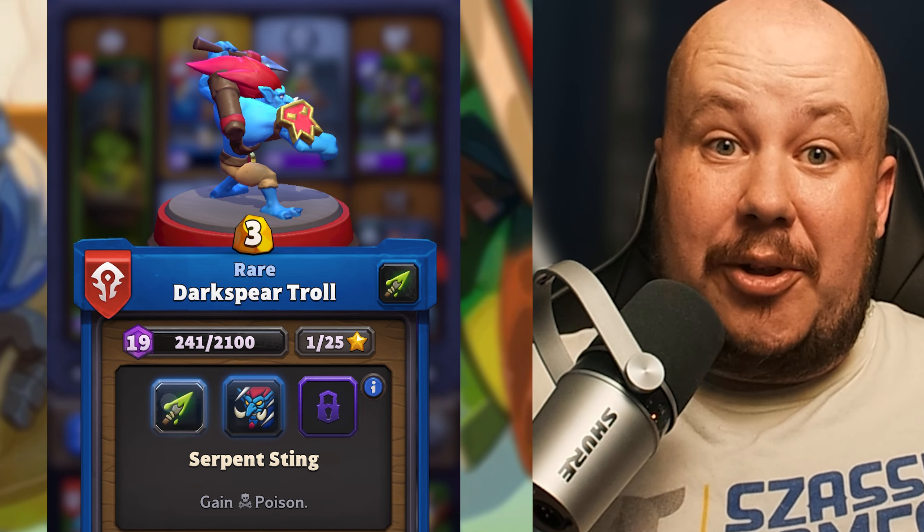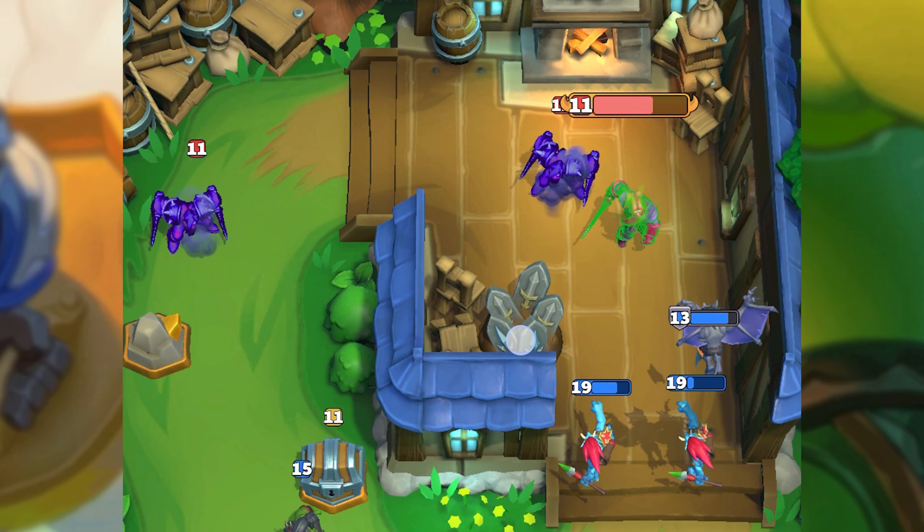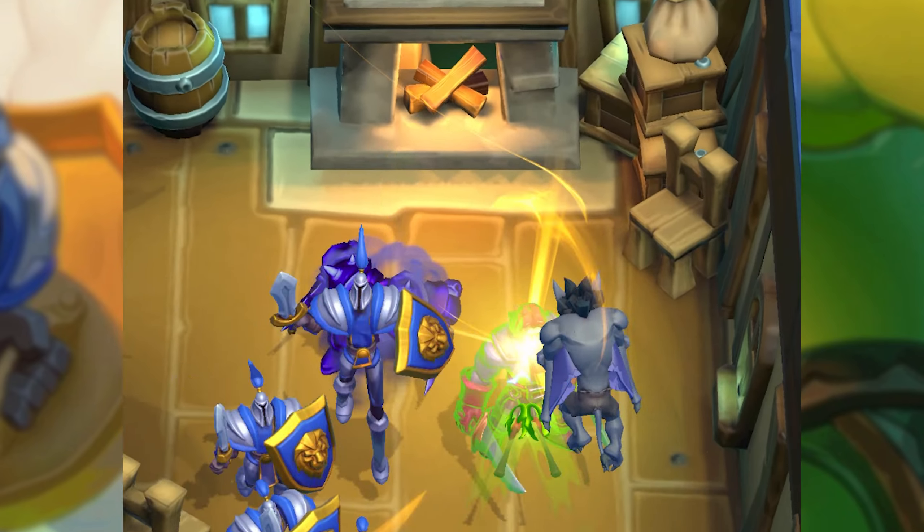I'm using the Darkspear Troll with the Poison Attack. The Poison Attack ramps up a lot of damage with this guy. If he is left unchecked on a target, he will absolutely shred their HP.